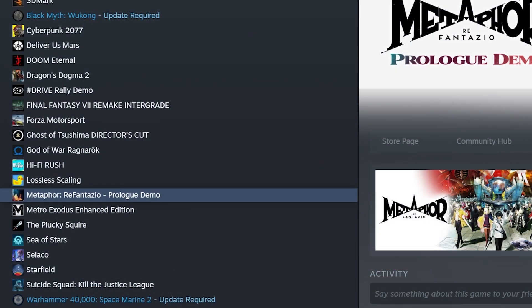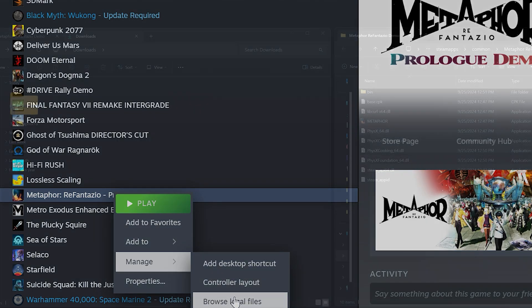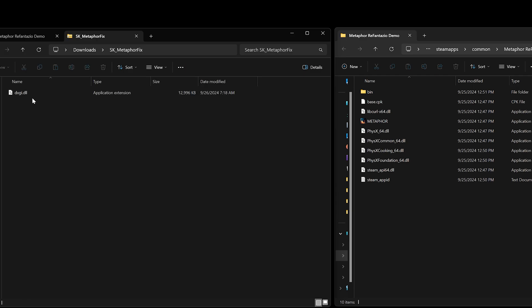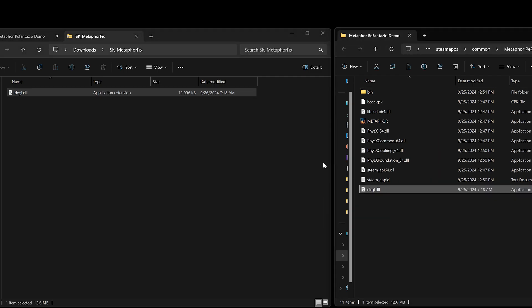To install the mod, it's pretty easy. Go to your Steam library, right-click on Metaphor ReFantazio Prologue Demo, go to Manage, then Browse Local Files. That will open up your install directory for the game. Then go to your Downloads folder, double-click on the mod you downloaded, and just drag that one file from the mod folder into your install directory. That's it — then launch the game.